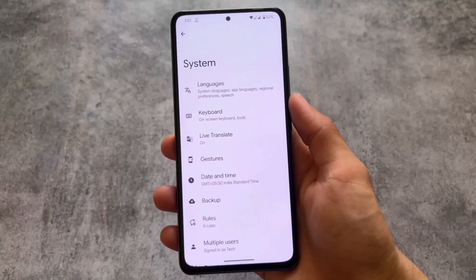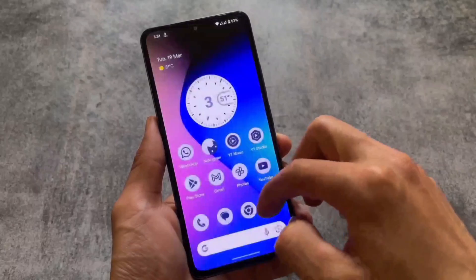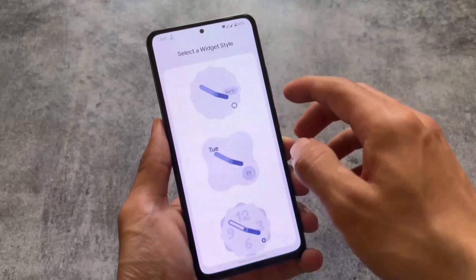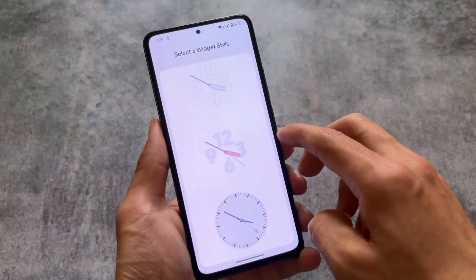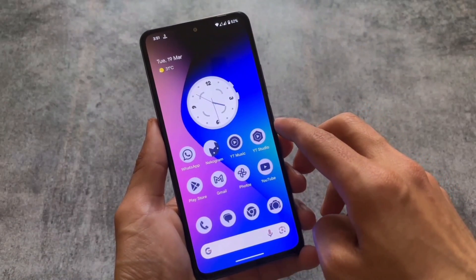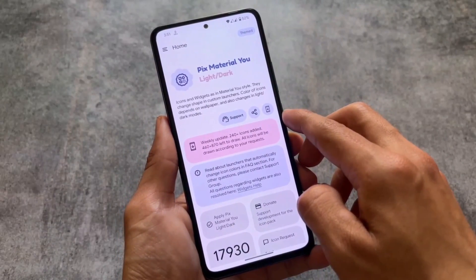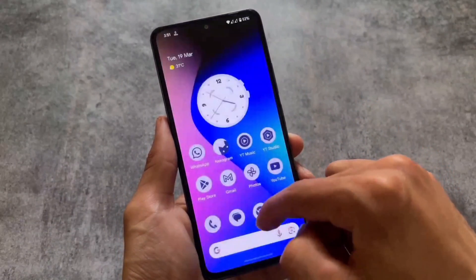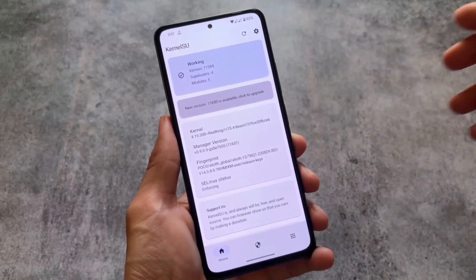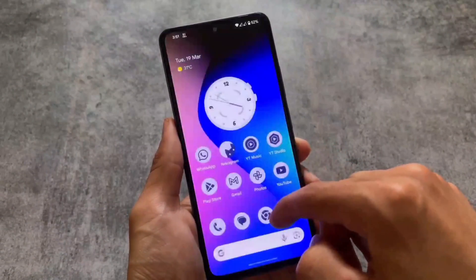If you want to use this custom ROM on a daily basis, you can root your device through KernelSU or similar methods. You can also customize widgets on the home screen — I'm currently using some custom widgets from the Pix Material You icon pack, which is available on the Google Play Store. The icon pack is great and includes a lot of widgets. If you root your device, you can also install mods and modules to enable additional features. That's all from today's short and simple video — hope you liked it, see you in the next one.